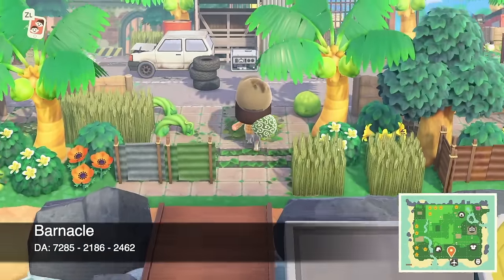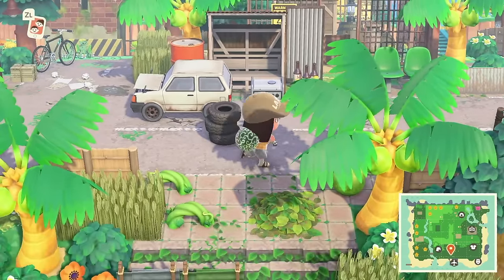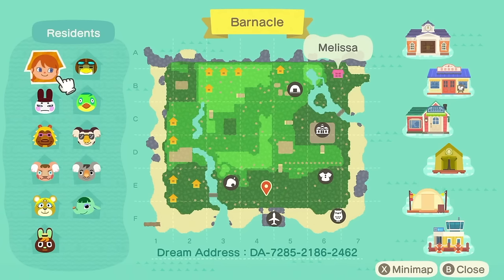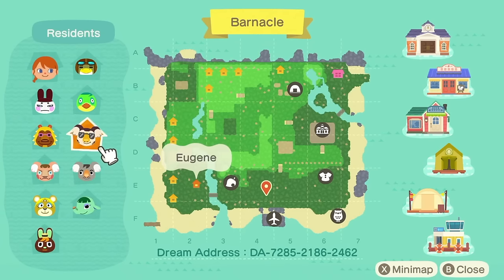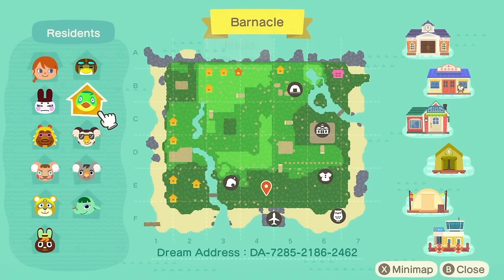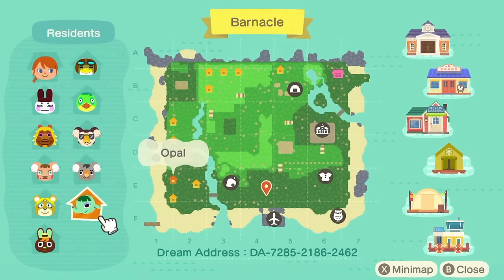At number 12 we have my island Barnacle. Barnacle is my abandoned tropical resort island. Here is the map of Barnacle with the dream address along the bottom. I have Genji, Bud, Canberra, Paula, O'Hare, Opal, Ozzy, Eugene, Jitters, and Boomer. I hate Jitters by the way, but he was perfect for this island. Favorite villager? Genji, maybe — or Ozzy and Opal. Now this is my abandoned tropical island Barnacle. It was originally meant to be a pirate island, but I really struggled with that, so I decided to do this one instead.